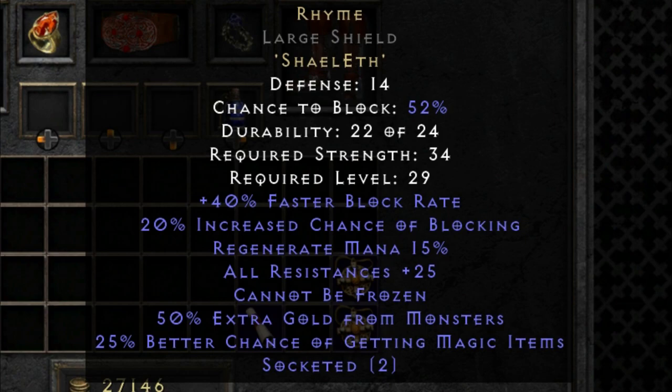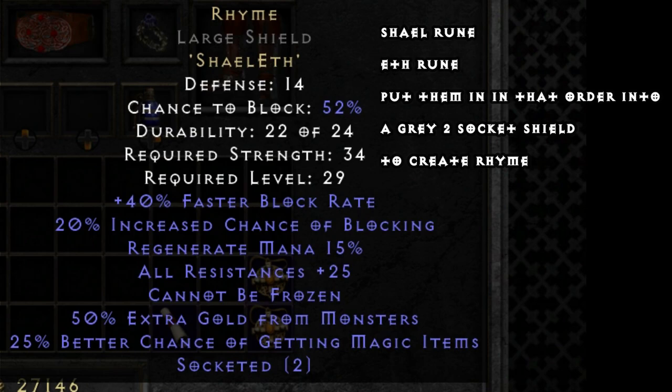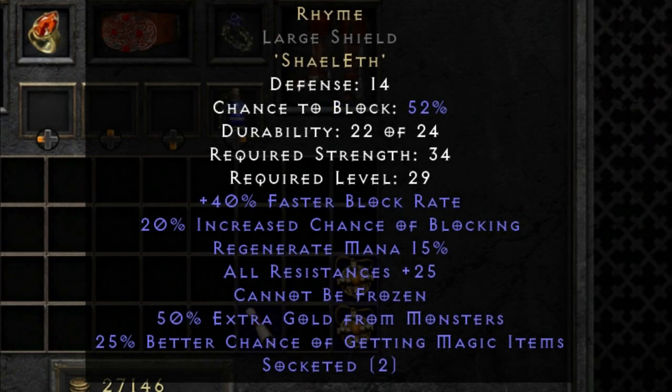As long as your build is strong enough in other areas, you should be able to wear this for quite some time. It's definitely worth having if you're trying to get into the magic find game. You'd get the Shael rune, you'd get the Eth rune, and you'd just chuck it straight into a two socket grey item — in this case you're going to want a shield. From here it's going to convert it into Rhyme and give you all of these additional benefits, including 40% faster block rate.